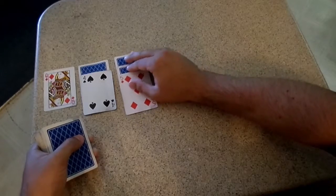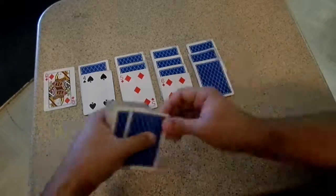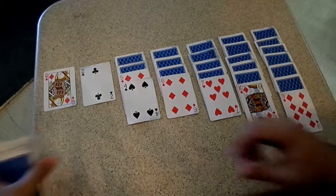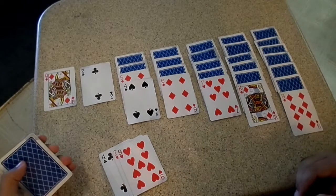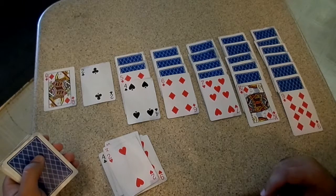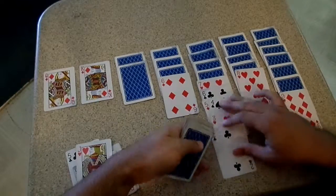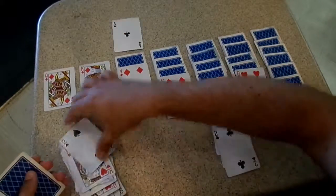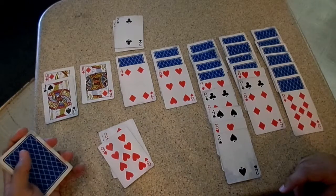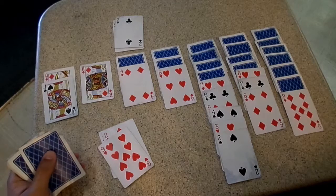You can flip them over one at a time for each column if you choose to. I prefer to do it that way just so I don't have to go back through. I also prefer to do the three-card style — whichever one you choose is up to you. I like the extra chances that getting to go through the draw pile three times gives you. Another important thing to consider with the three-card style: you do not shuffle the cards when you flip them over. You just flip them straight over and go back at it.